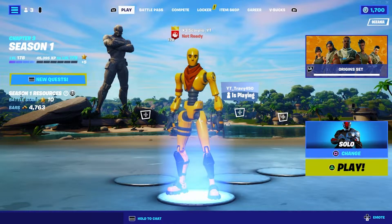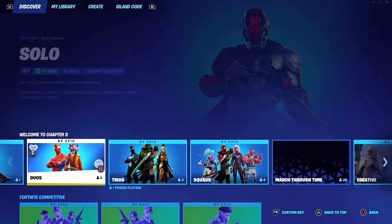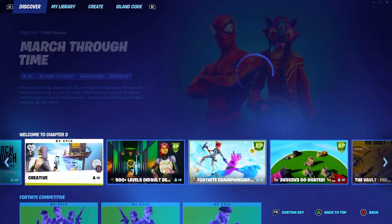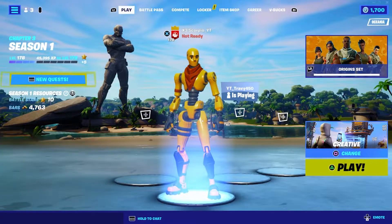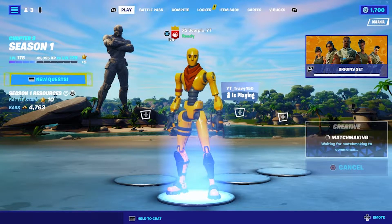Now let's get straight into this broken XP glitch. This glitch is more or less AFK, and it's secret and literally just came out. The first step is to go into select game mode, go over and select Creative — it should be under 'Welcome to Chapter Three'. Select that, ready up, and wait for yourself to load in.